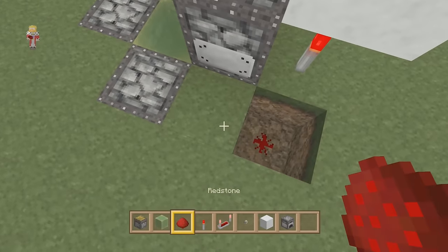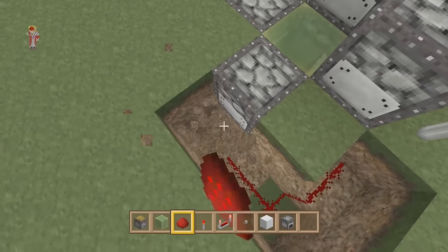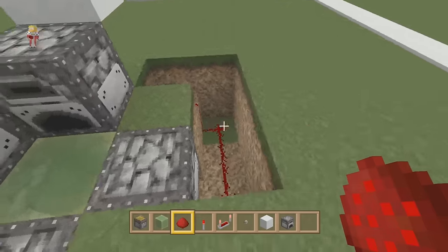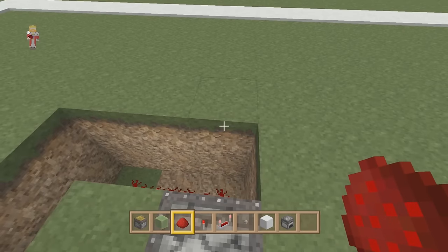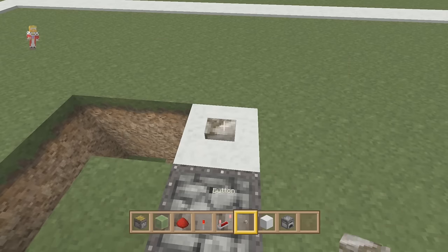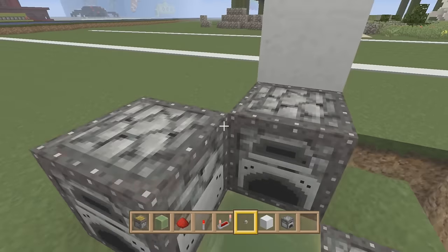We just need to use redstone now, but we need to make sure we point it into the torch — if we don't point it into the torch, it's not going to activate. We also need this going into there. And then our power, our button — which for now we can put on the ground there. That should launch us, as long as we're not in fly mode.